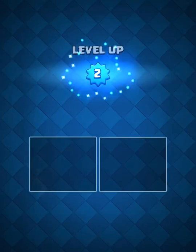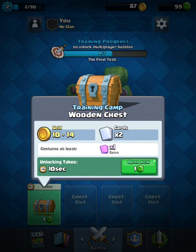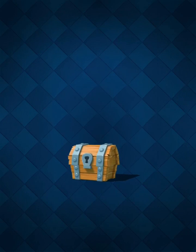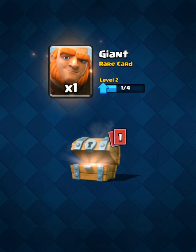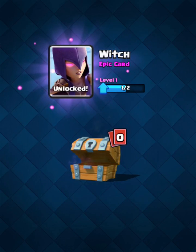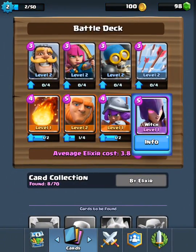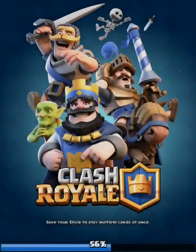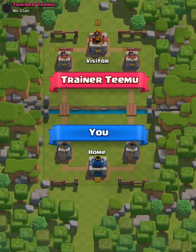Okay, level two. So this is the one where we get an epic, if you can see right there. I honestly have no clue what epic we're going to get. We got another giant — what did we get? Witch. All right, sweet. I mean, who doesn't like the witch? The witch is so good. So now let's hop into another battle and let's wreck these guys.